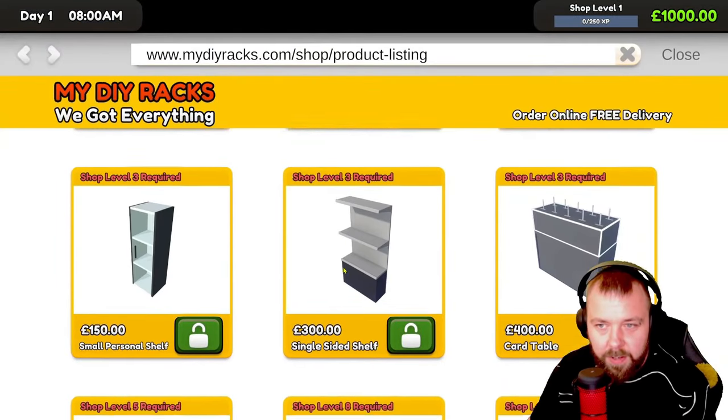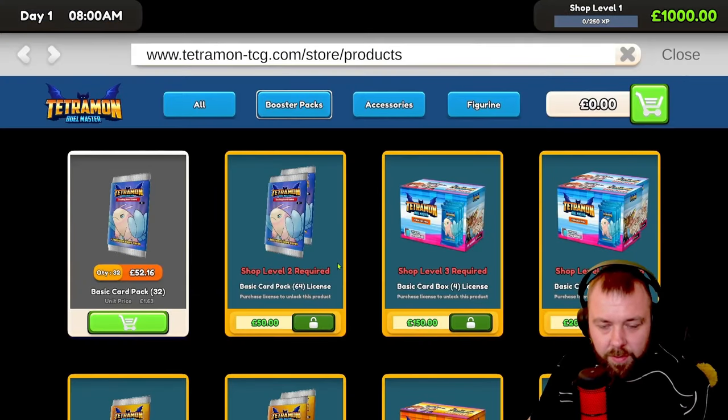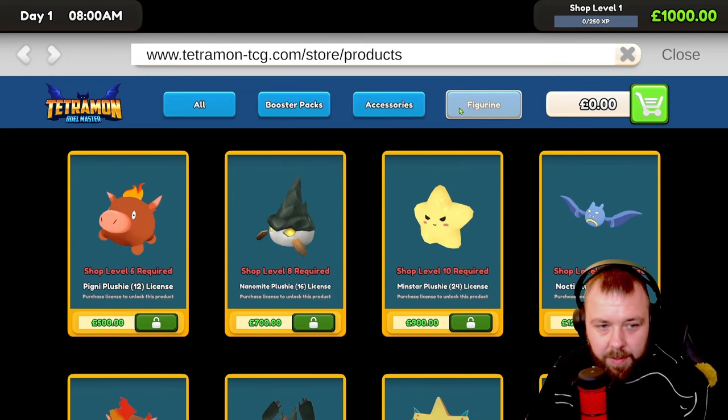We've got our settings, DIY with plenty of shelving units and everything like that. Stock order — let's go ahead and purchase a few card packs and get them on the shelf. We've also got figurines here.